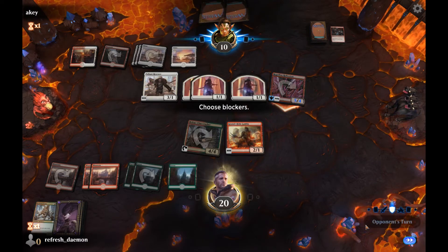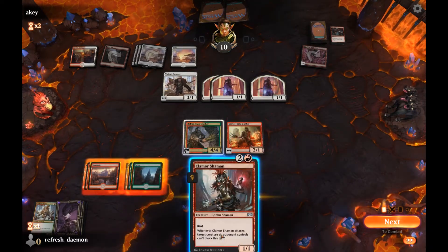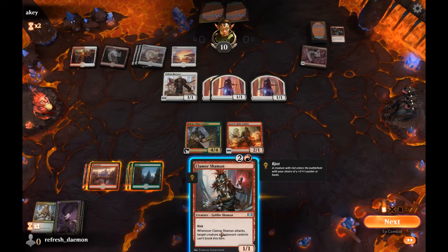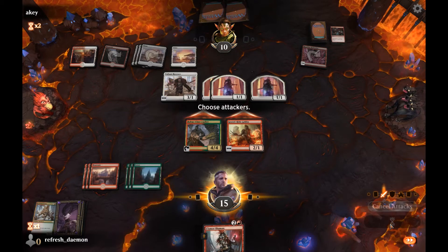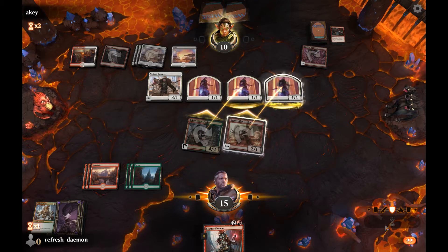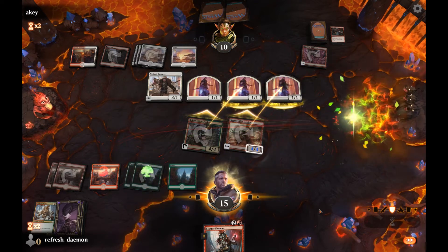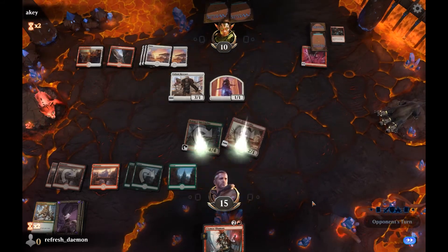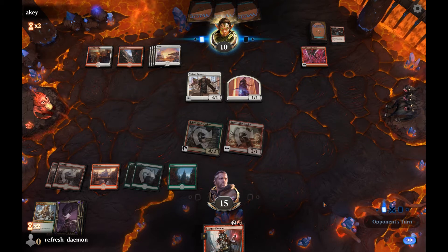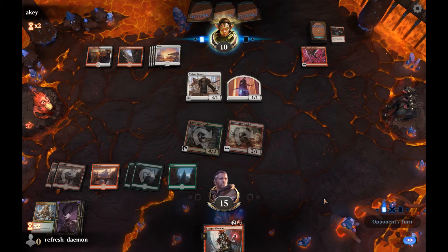I can't stop that. This is really bad because my opponent probably has the Zenith Flare. We should attack every turn. I'm going to activate this ability — costs my opponent nothing, really. I need to get rid of that Rescuer somehow.